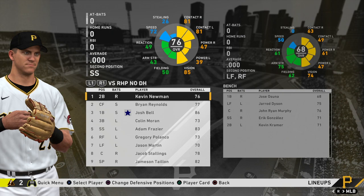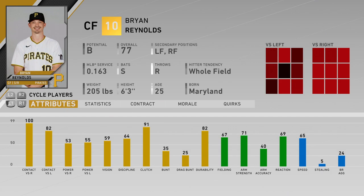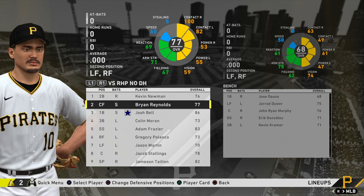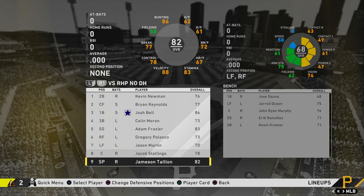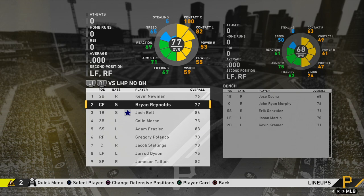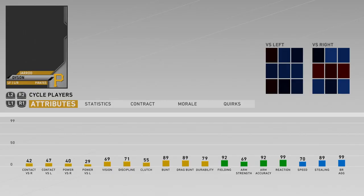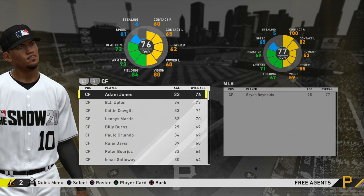Looking at the opening day lineup: Kevin Newman leads off at 76 overall, Brian Reynolds bats second at 77 overall — he has 100 contact versus righties so he'll be getting tons of hits. Josh Bell bats third, then Colin Moran, Adam Frazier, Gregory Polanco, Jason Martin, Jacob Stallings, and since we're in the NL, Jameson Taillon bats ninth. Versus lefties, I threw Jared Dyson in starting left field for his speed and great fielding.